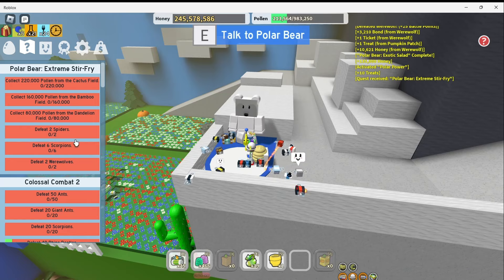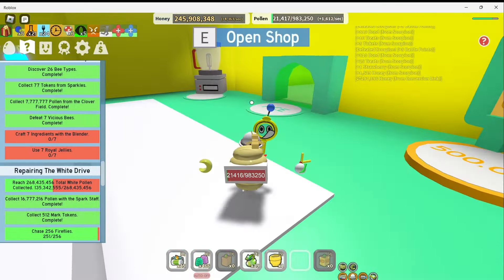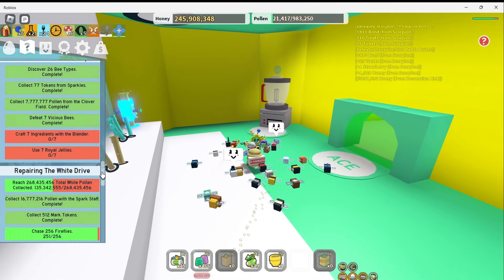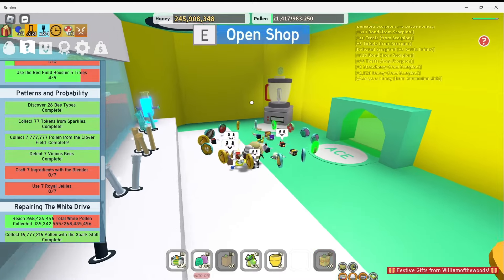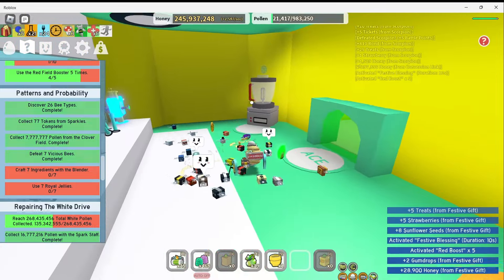We need to defeat 2 spiders, 6 scorpions and 2 werewolves. Before I get too far from this area, let's go use the blender. For one of my quests I need to craft 7 ingredients with it, and I also need to use 7 royal jellies. So why don't we start with crafting.